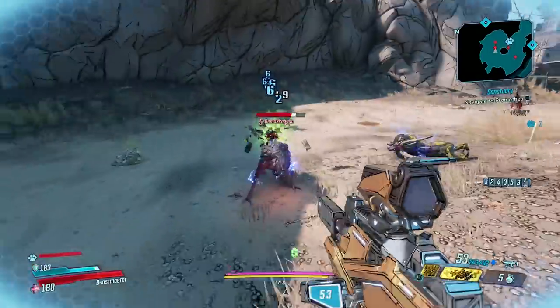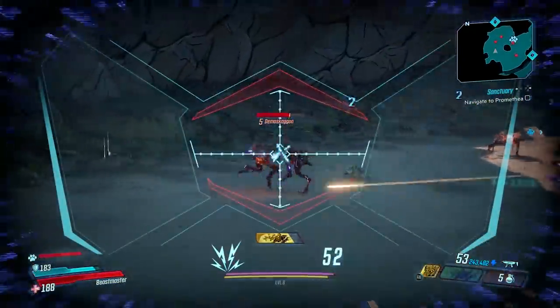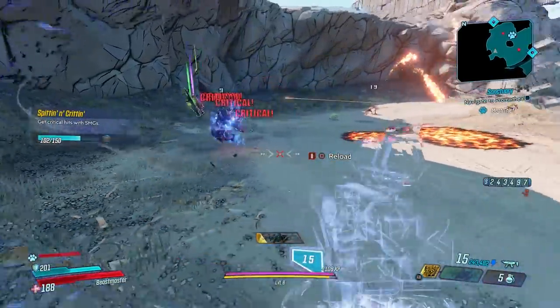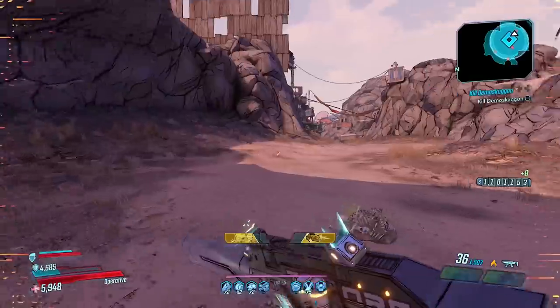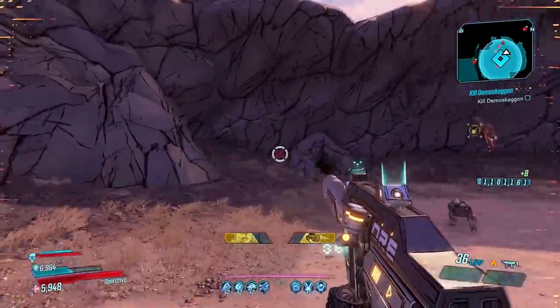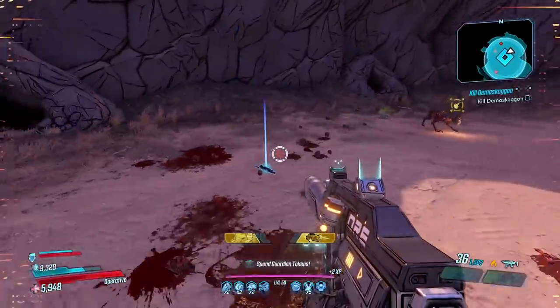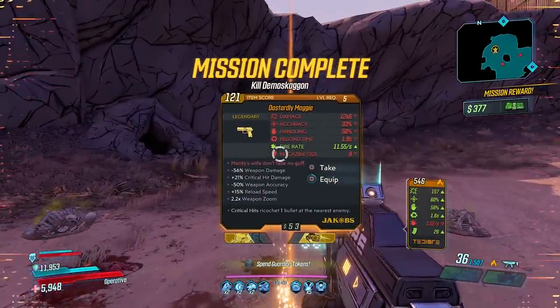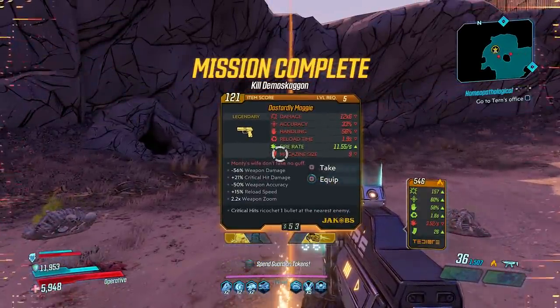It seems to spawn maybe once every 10 tries give or take, so about a 10% spawn chance roughly. Now once you kill the Demoskagon it will show up as a completed challenge for Hammerlock, and that's because this is actually a bounty. Once you complete this bounty, people on your friends list will have this show up in Sanctuary for them as a bounty that they can then complete.